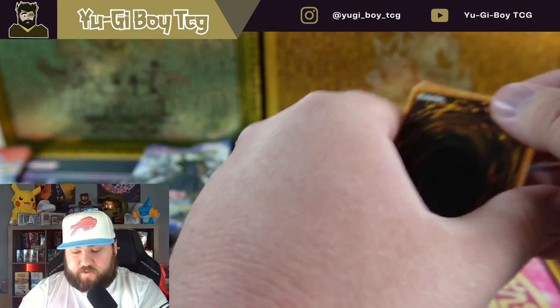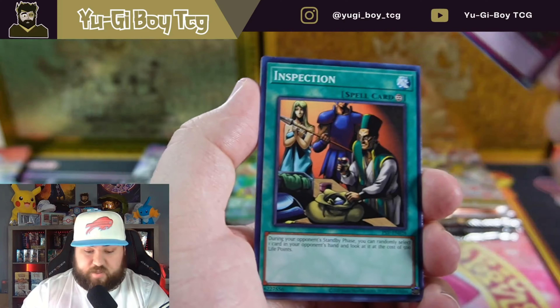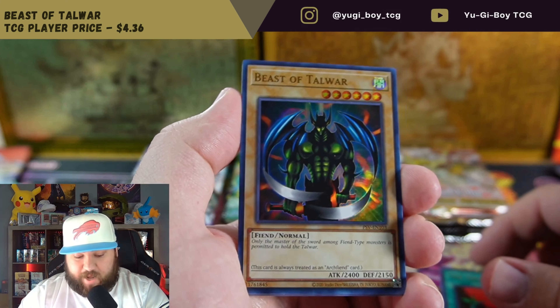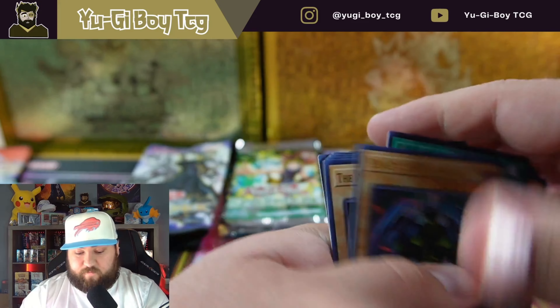Hopefully one of these Legendary Collections can also give us something good on top of the tin, because the tin is what we're really hoping for. This will be a hit — Beast of Talwar, we have not pulled that one yet. Very cool looking card. Very good ultra rare.